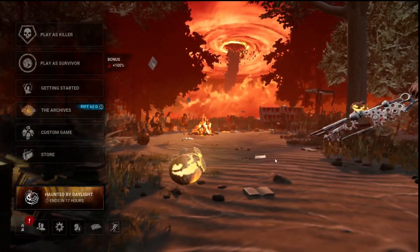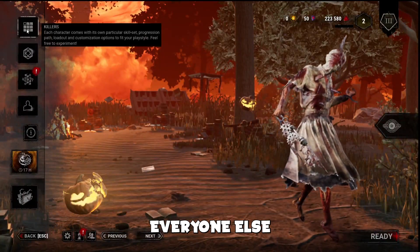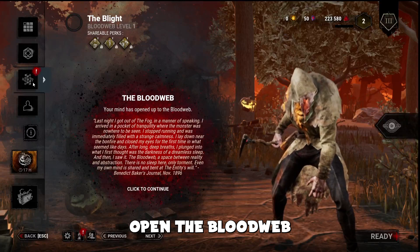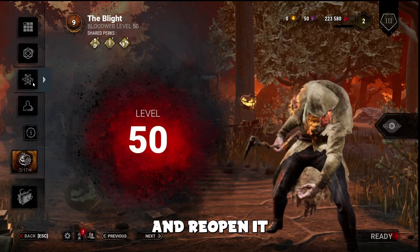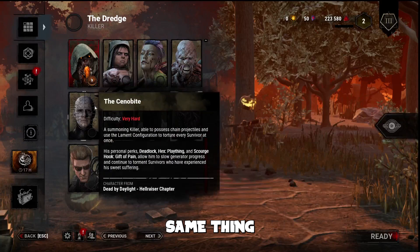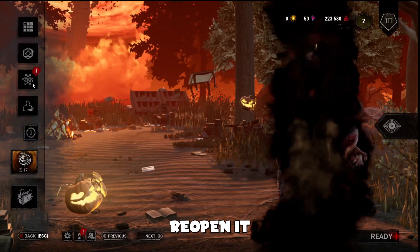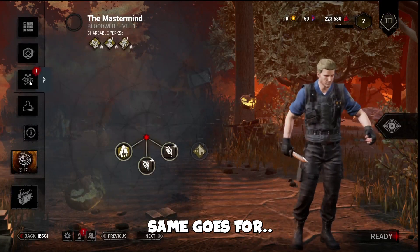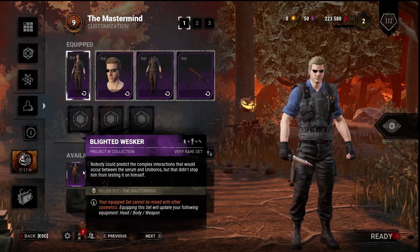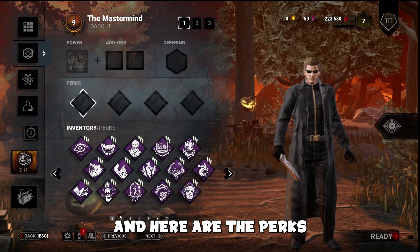Now we are in game. If we go to Killer we can see Nurse and everyone else is on level 0. If we go on Blight, open the Blood Web, close it and reopen it — boom, it's on Prestige 9 with everything unlocked. Same thing with the Dredge. And for the new killer — boom, Prestige 9, everything unlocked including skins, because we didn't select 'only DLC.' That's why we also have skins, and here are the perks.